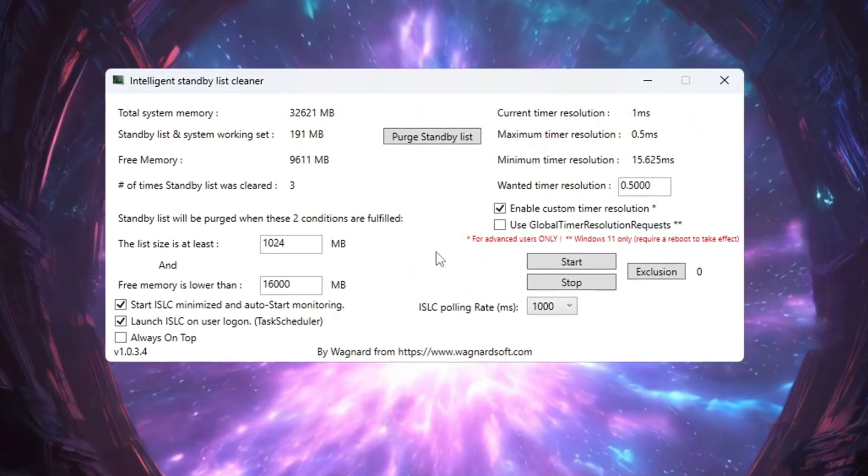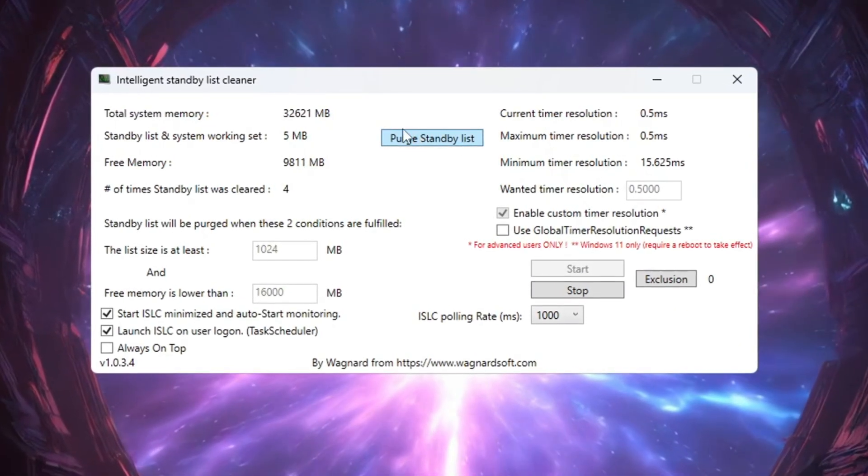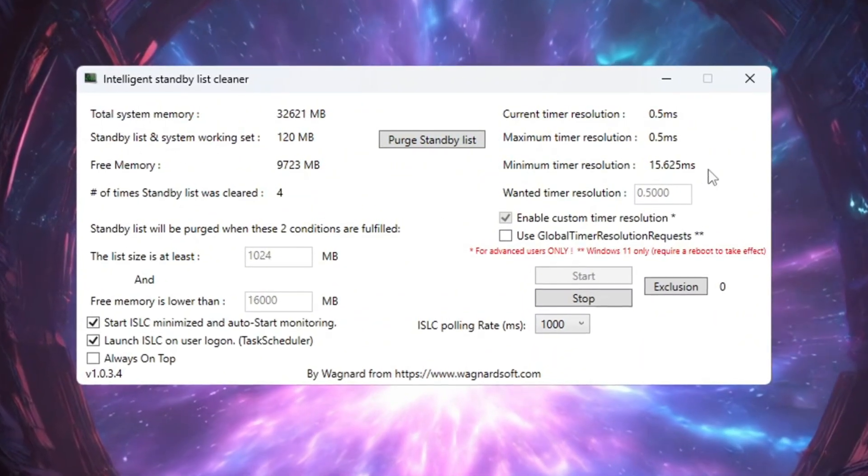Once you've finished setting everything, click Stop, then click Start, and finally press the Purge Standby List button. Doing all these steps helps keep your RAM free, which makes your games run more smoothly and helps remove lag and stuttering.